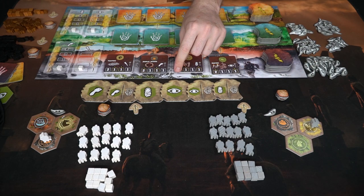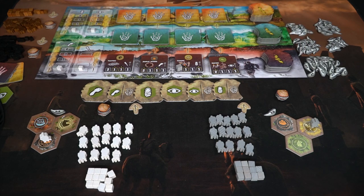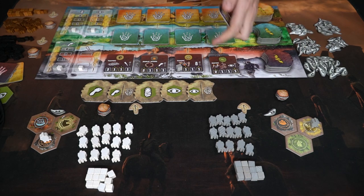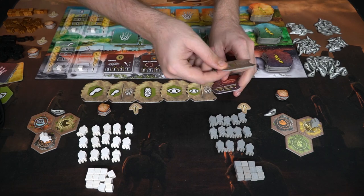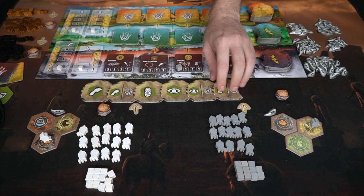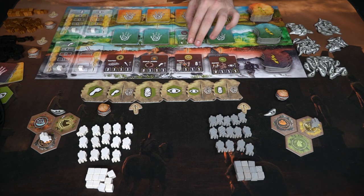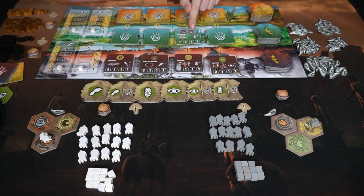If he were to place a cube on a space with the little lightning bolt marker, he'd take one of these action tiles, flip it over, place it down, and move it to the end of the track. These are one-shots — once you use them they go away. He went ahead and acquired this achievement, which is very useful because it unlocks the next tier, and if he ever has two guys on those spaces he'll be able to place another cube on the far left-hand space.